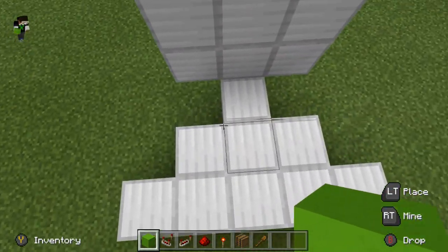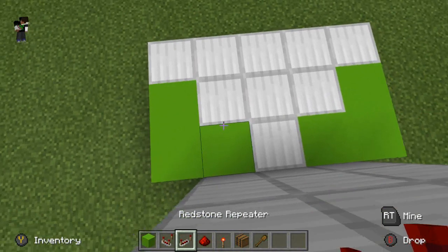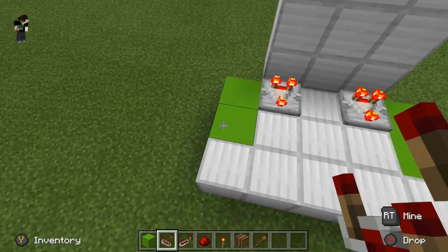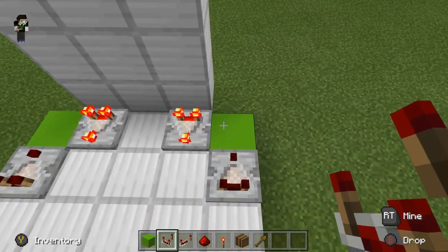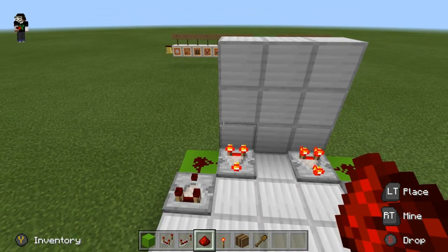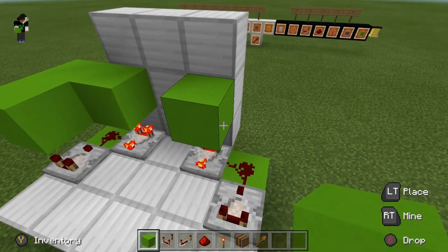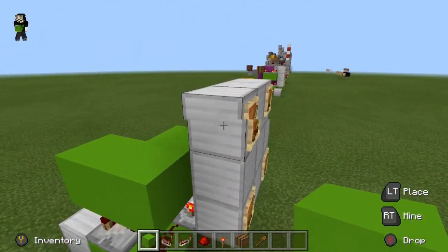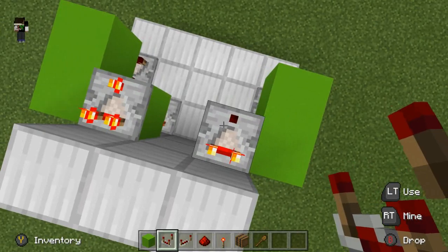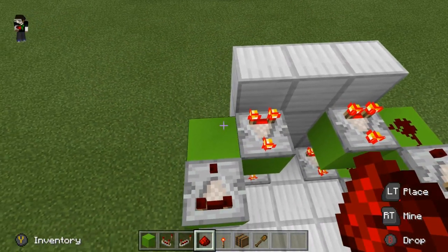Once you've built this shape, go ahead and fill it in with three colored concrete here and three on the other side. Take a comparator signal on the back here in subtract mode, and the back here in subtract mode. Keep those in standard mode — addition mode — and then two dots of redstone dust. Build the same shape one block above. That'll be coming out of this top item frame. Again, a comparator in subtract mode, comparator in subtract mode. Normal, normal, and two pieces of redstone dust.